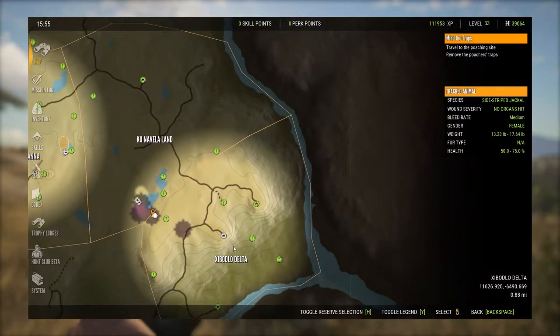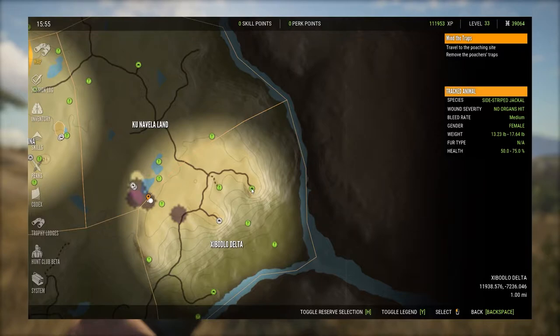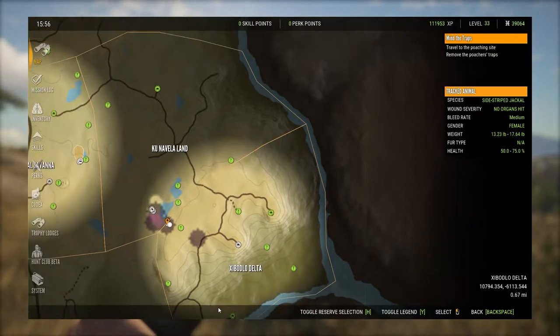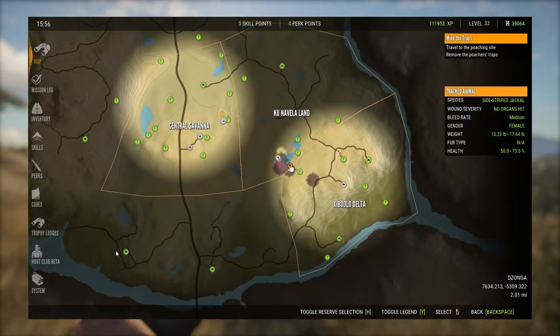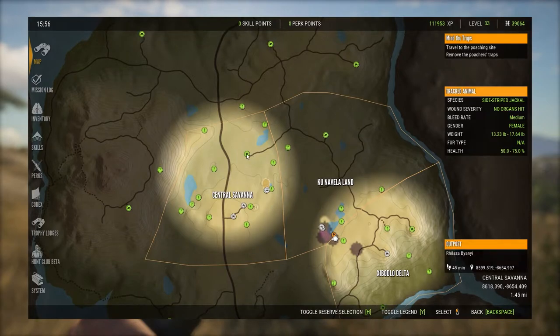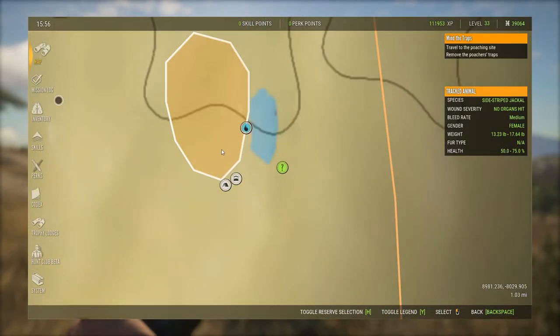Right down here, just south of the Aku Navala land, is the lake that I'm talking about. The game glitched and everything turned green again — I lost all my areas that I'd uncovered. We'll fix that, but the next spot I'm going to show you is right here.